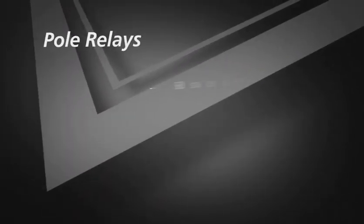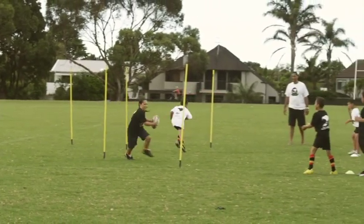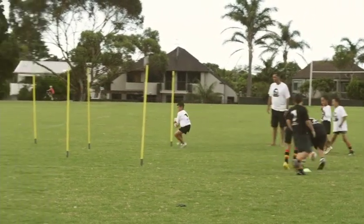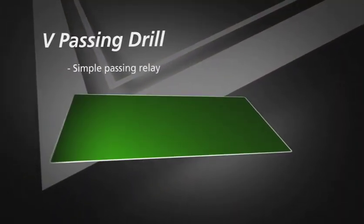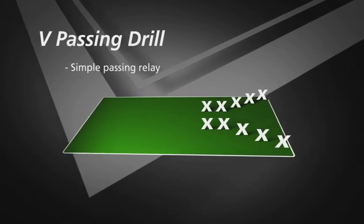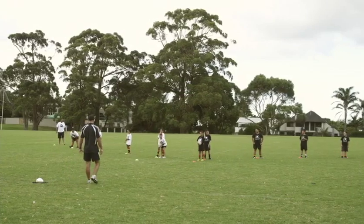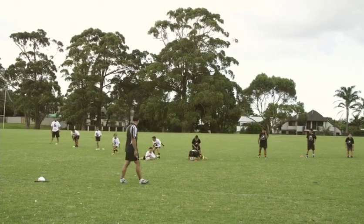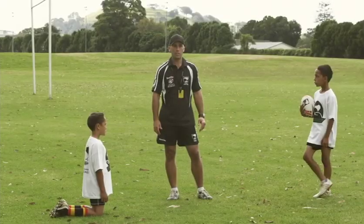We'll now do some skill development drills. The first is a simple pole relay — a basic relay race with players zigzagging through poles and passing the ball at the far end. Ensure you set up multiple drills so everyone is active. Next is a simple passing relay, often called the V Passing Drill. Set up two lines in a V formation; on the whistle the first player runs forward and forms a play the ball, one player follows into dummy half, and the team then completes four consecutive passes to the winger who scores in the corner.